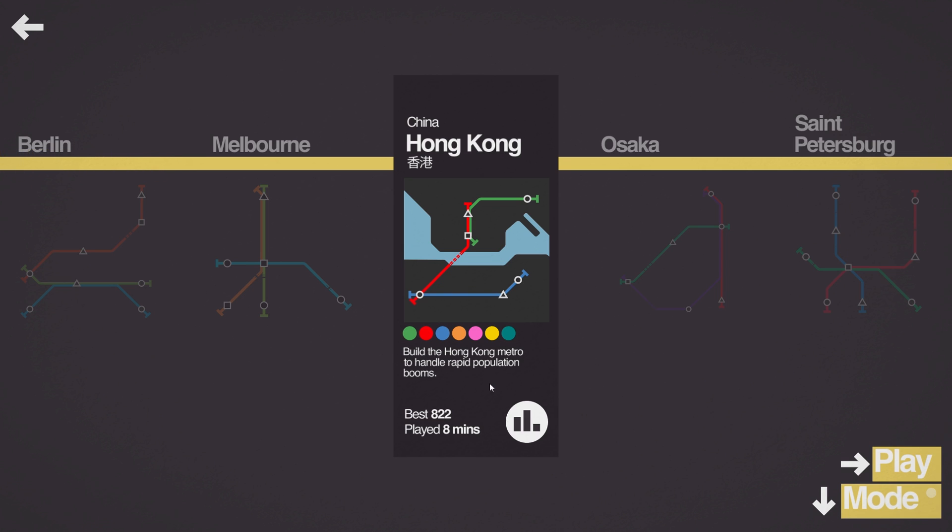The thing with this map is there is a rapid population boom, so there will be a lot of passengers. I think that's about it, so let's get started.